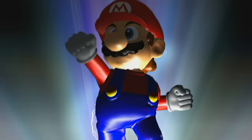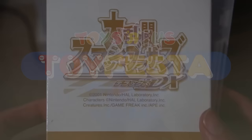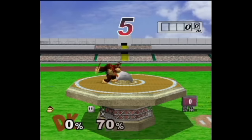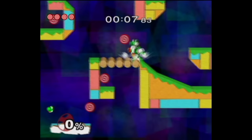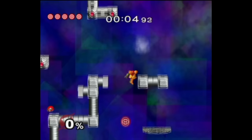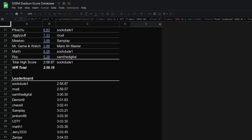Super Smash Bros. Melee speedrunning has a history that dates all the way back to around the game's launch. During one of Melee's earliest tournaments, Toy Festa 2002, a prize given to some winners was a Melee movie disc which, among other things, contained some impressive Break the Targets and Home Run Contest replays. These video clips proved Break the Targets was ripe for speedrunning, as each target test was short and instantly replayable, allowing for continued practice and optimizing. Since then, Break the Targets speedruns have been documented extensively, with new records still being hit to this day.